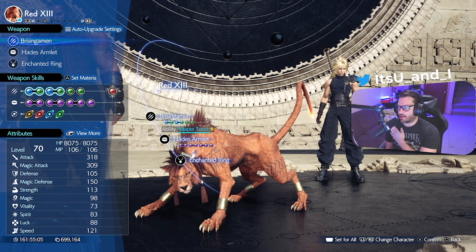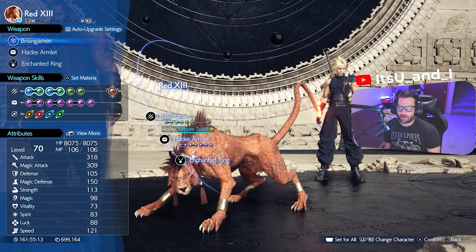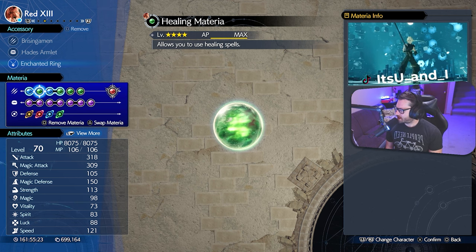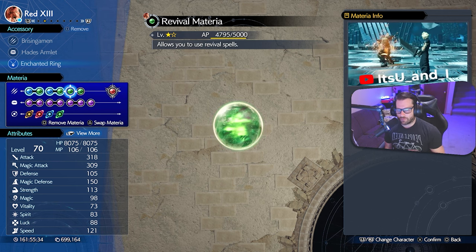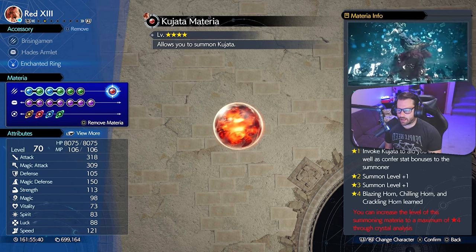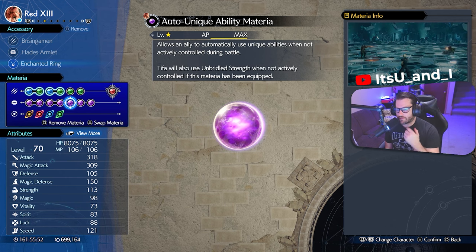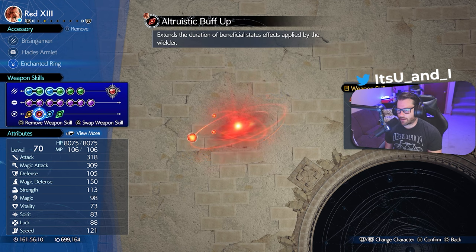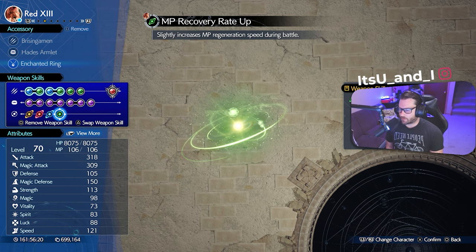For Red 13: the Brisingamen collar, Hades Armlet, and Enchanted Ring. Materia: Magic Efficiency linked with Healing — you're going to need a lot of that since this golem fight is tough. Magnify with Time so you can cast Haste on both him and Barret with one cast. Revival, Lightning, and Kujata as summon. Also HP Up, MP Up, Steadfast Block, Precision Defense Focus. Since we'll be controlling Barret for most of this fight, Red has Auto Unique Ability and Auto Weapon Ability with Speed Up. Weapon skills: Vengeance Gauge Charge Rate Up, Altruistic Buff Up, Max MP +3, and MP Recovery Rate Up.